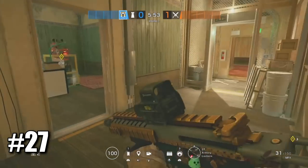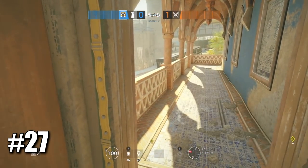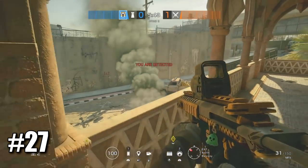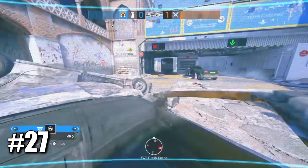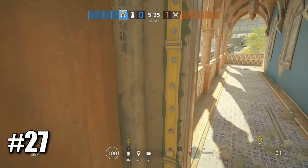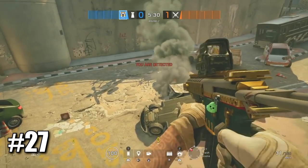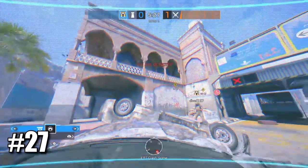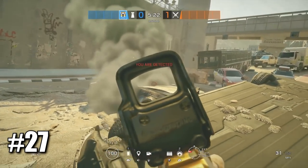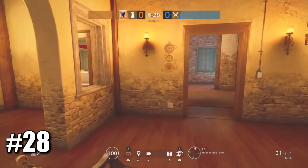Another very good hidden Valkyrie camera spot on Border — if you're playing upstairs in armory, lockers, and archives. Come into archives, open this door, take out your Valkyrie camera and throw it right into this car. You'll be able to see anyone trying to rappel up or on that bridge, but nobody will ever locate your camera because of the smoke. The camera can easily see you but you cannot see the camera.